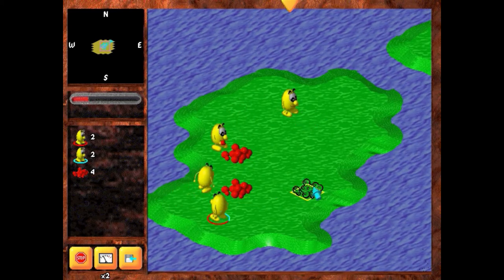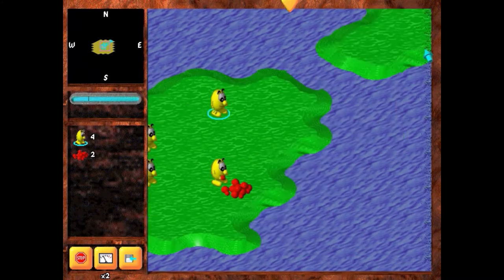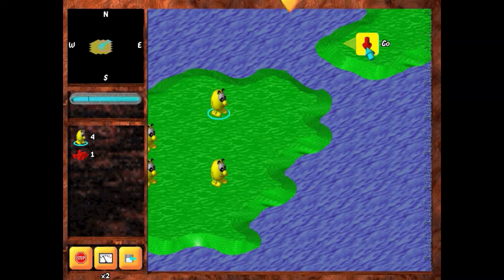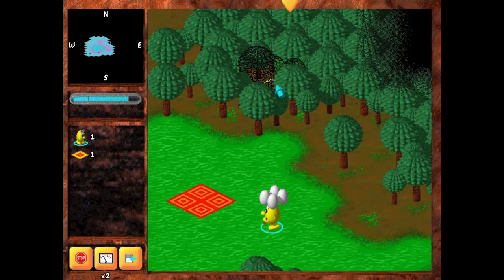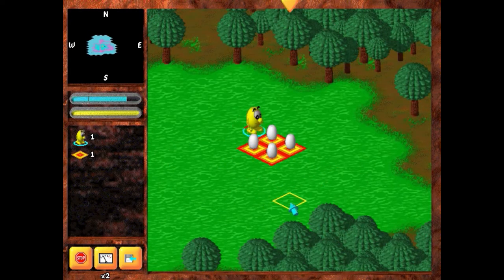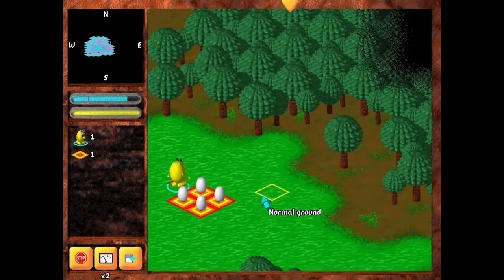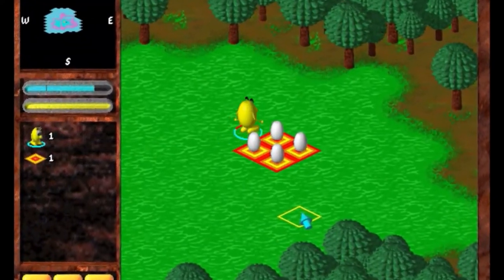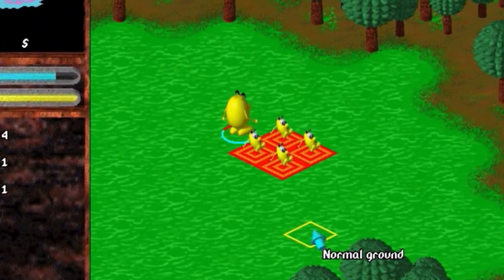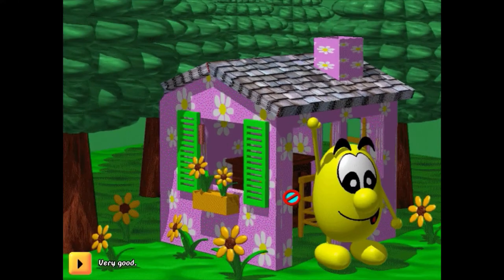Before you jump into the hard stuff, this game has four training missions to teach you the basics — like basic movement, carrying objects, building, and growing tomatoes. We also get a glimpse into the Bloopy race's reproductive habits. Something about watching Bloopy gleefully running back and forth before his newly formed spawns scream as they come forth into the world makes this whole process a tad disturbing.